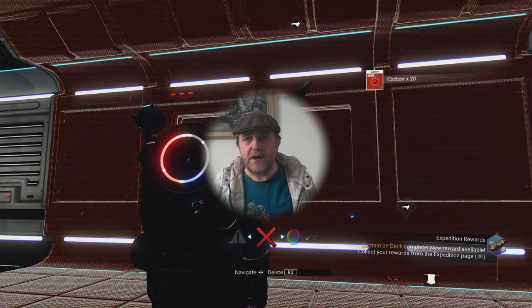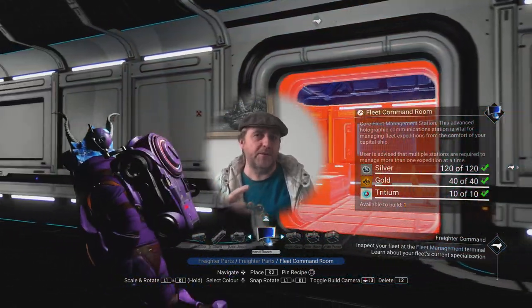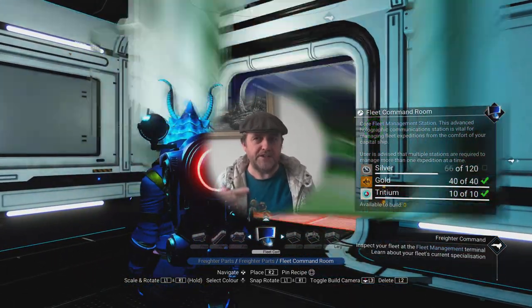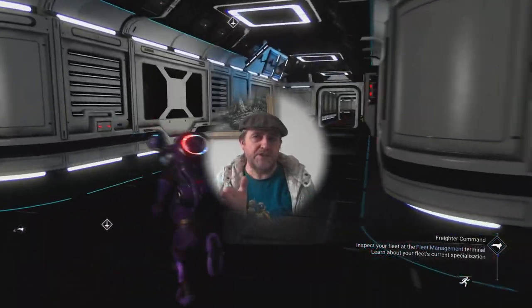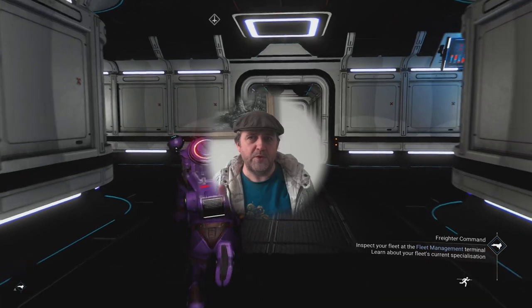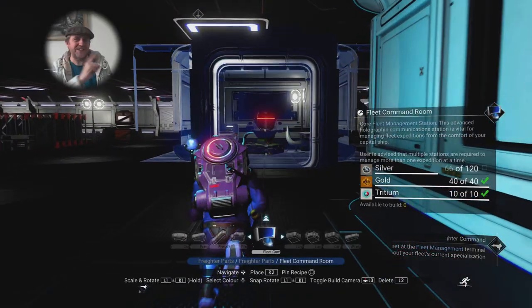I'm going to build out the actual command rooms and pick up the recipe for the frigate fuel. Depending on my frigate type, I might not actually send the frigate out on a mission, mainly because if the missions are two-star and my frigate is only one-star, it's just going to fail — it's a waste of time. I need to get a few extra frigates, which means I need a few extra units.